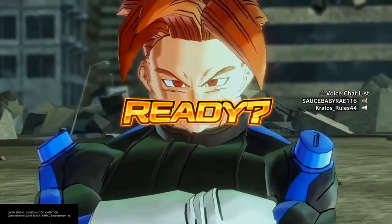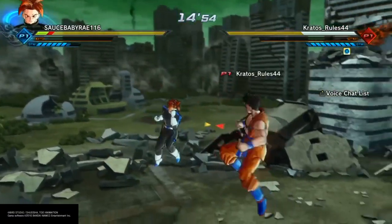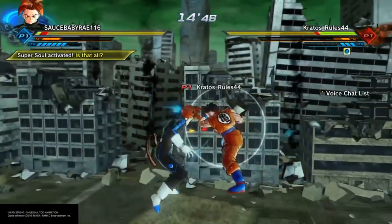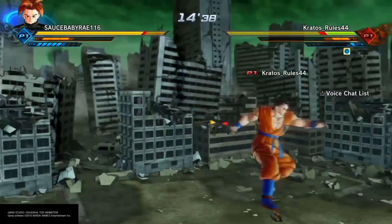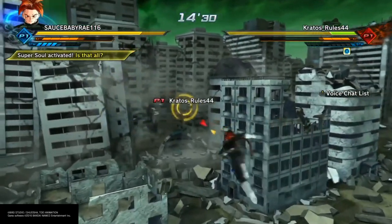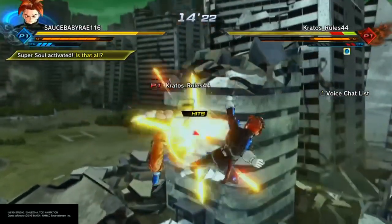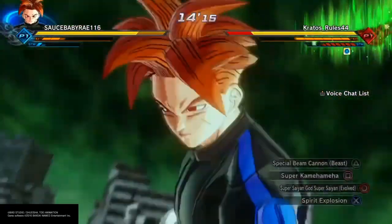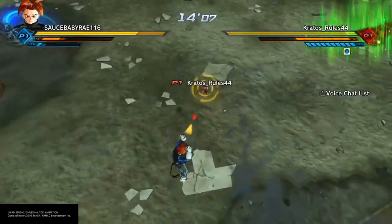First match against a guy named Kratos Rules. Looking at his preset I can see he's got two knockback supers. I'm going to try to get my attack buff stacked up. Alright, I want to get another perfect block to get another attack buff. Now I'm going to charge - it might kill you. Never mind, you're gonna be able to escape. That was a bad idea.